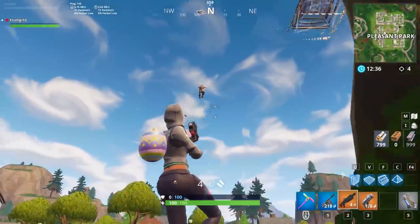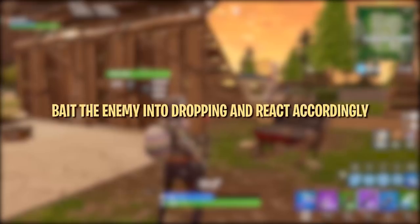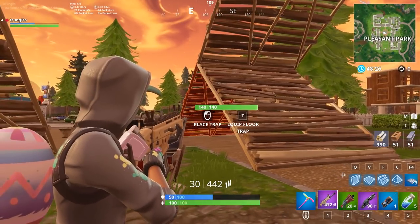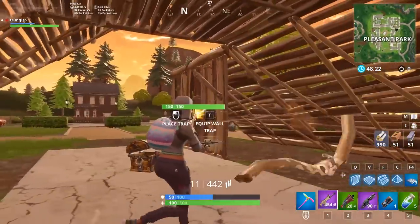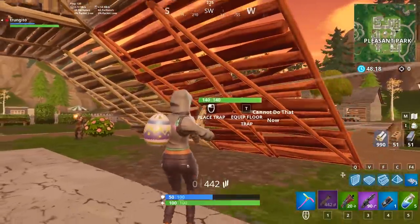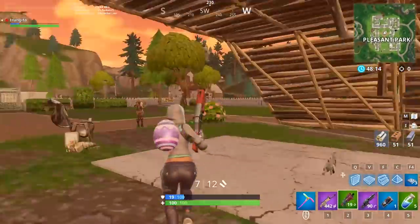When you've broken their structure, make sure to build up so that you'll be able to get the high ground advantage over them. Smart players will know they have to drop down as soon as they hear the structure being destroyed, so it's up to you to be ready when they drop down. If you have an accurate shot, it's possible to shoot the enemy as they're falling. Otherwise, get ready to start building and possibly get high ground as soon as you break the foundation.